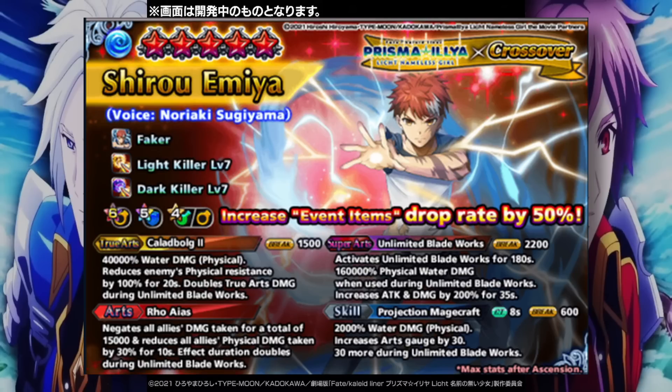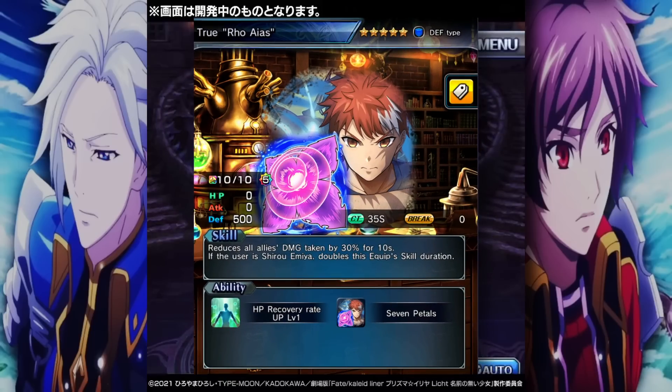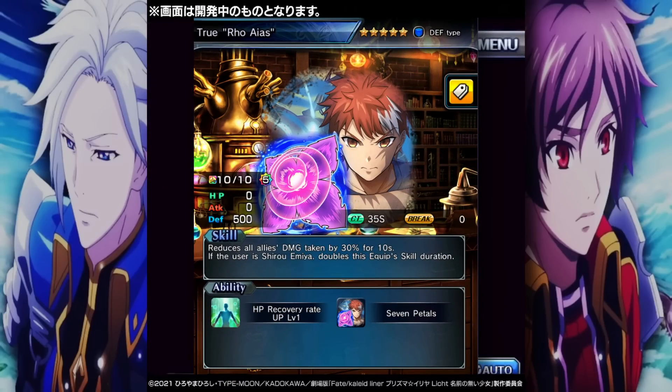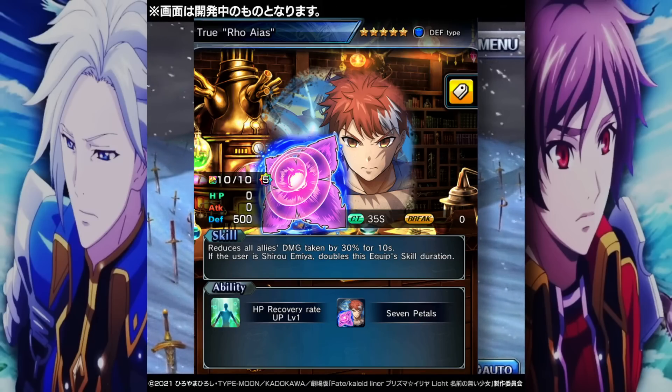He does have a passive known as Faker, and this passive activates once you're in Unlimited Blade Works. It gives 30% DR to the entire team — just unrestricted DR — and deals 10,000% physical water damage every 8 seconds during Unlimited Blade Works. If you do wind up getting his true weapon, that will also give you more DR on the skill and give you 100 art gauge right out the gate so you can get into Unlimited Blade Works even faster.